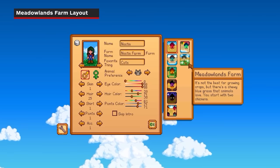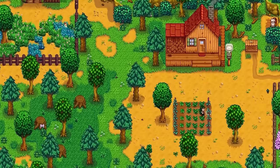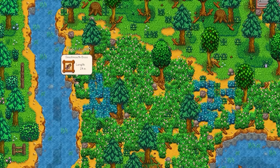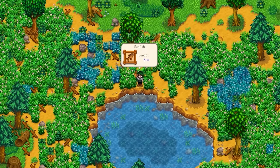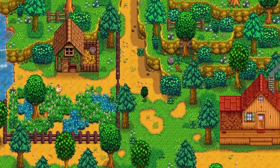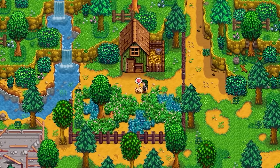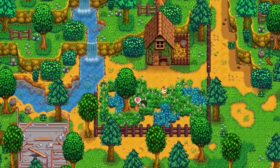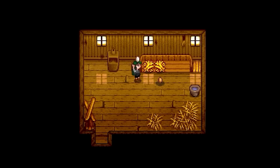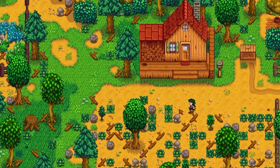First up is a big one. The 1.6 update introduced an entirely new farm layout. The new Meadowlands farm is perfect for animal lovers, featuring a river and ponds allowing you to catch multiple varieties of fish from the comfort of your farm. It also grows a new type of grass called Chewy Bluegrass, which your animals will love. Best of all, you'll start with a free coop and two chickens. Building a coop of your own costs $4,000, 300 wood, and 100 stone, so starting with one makes this farm layout the best of the bunch.